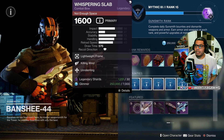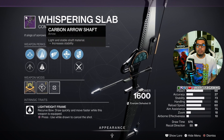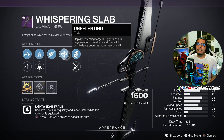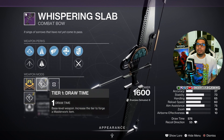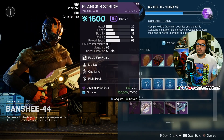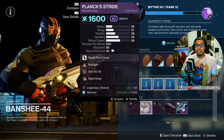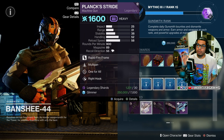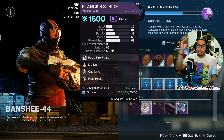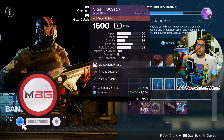Let's start off with the Whispering Slab bow. This one has tactile string, elastic string, carbon arrow shaft, natural fletching, Killing Wind, and Unrelenting with a draw time masterwork. This is actually pretty decent for PvE. There's a perk roll that's decent for PvE add clear, with One for All — giving a damage boost for hitting three separate enemies — and Mulligan to help get ammo back from missing shots. Not the greatest roll.